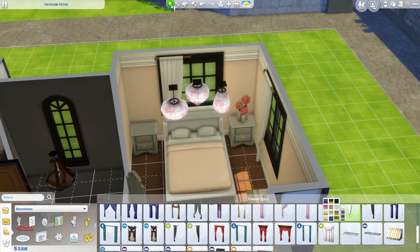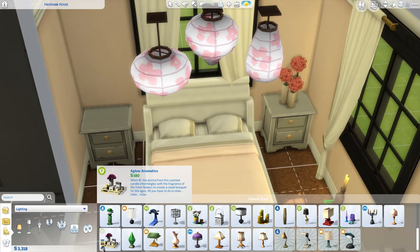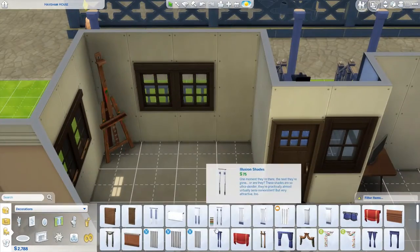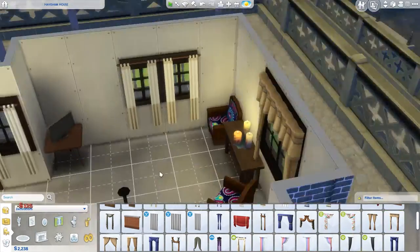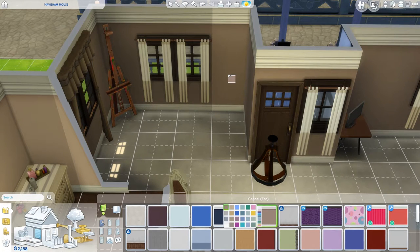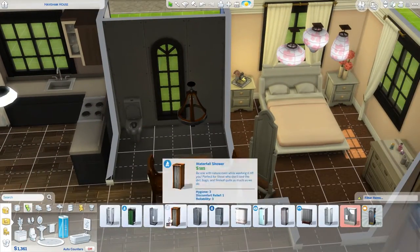I also delete the candles as there wasn't enough room once I changed the dresser. I also make a mistake on the curtains that really bugged me, but I had no money left to fix it. I had put two curtains on the window above the bed and only one on the other window, and I didn't notice until I took the screenshots. Since I couldn't afford another curtain, I just deleted one — so each window ends up with only one curtain. It's fine, you don't need fancy curtains.